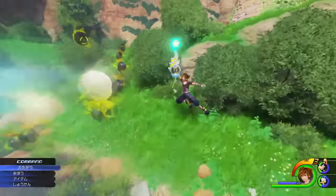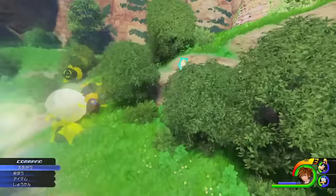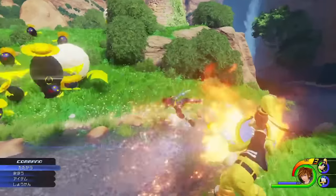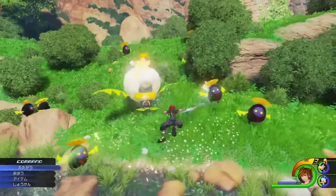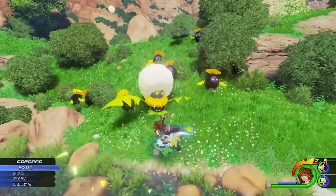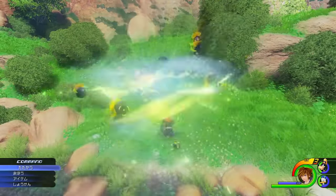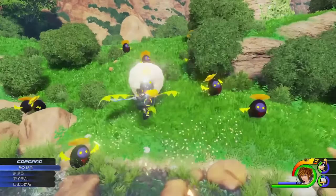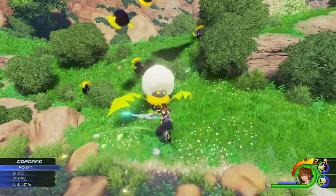The trailer then cuts to a familiar area by the stream — the same area as in the E3 trailer. We first see Sora use fire and then quickly transition into Arrow. He performs a small dodge roll towards the big dandelion heartless and attacks, then strings together a combo that sends smaller heartless flying into the air, using Arrow as a finisher. This raises the question of whether you can create your own combos by adding different magic commands or other commands as finishers or midway moves.